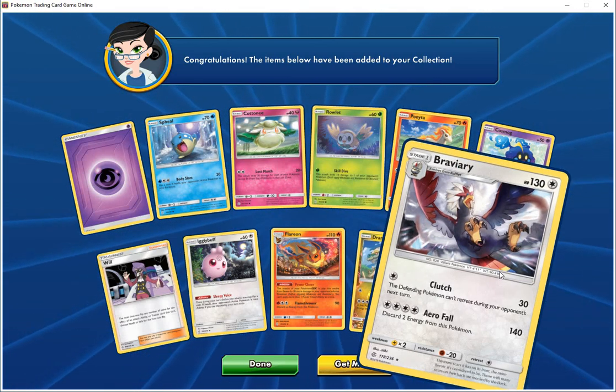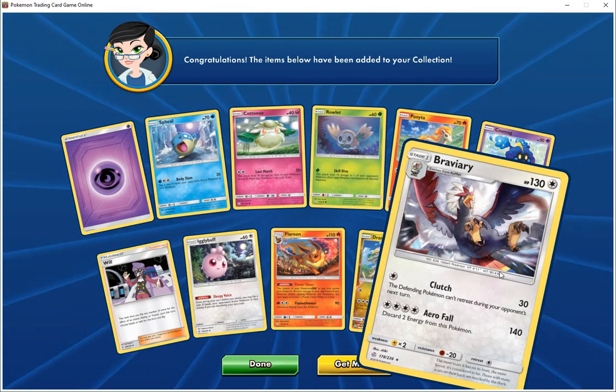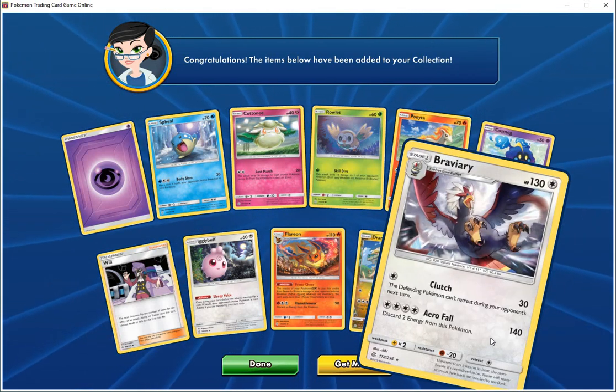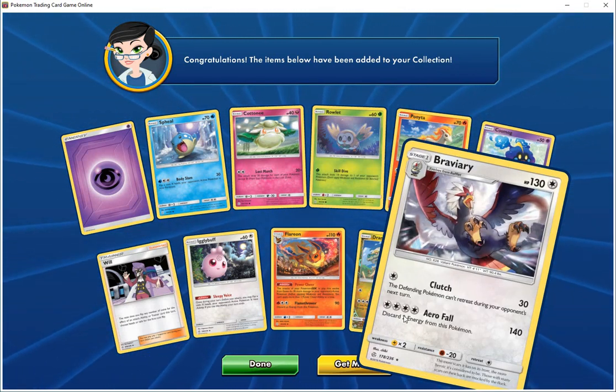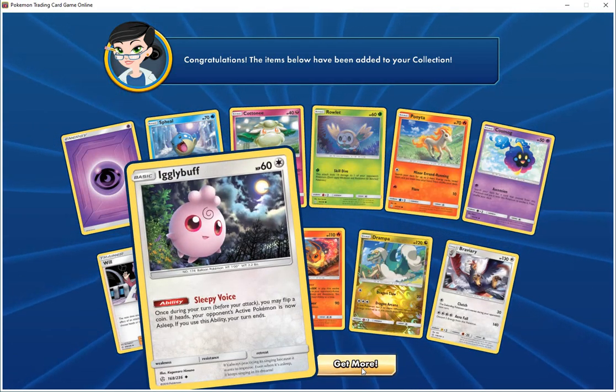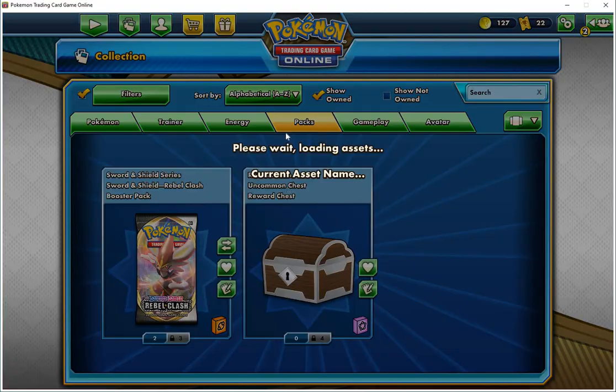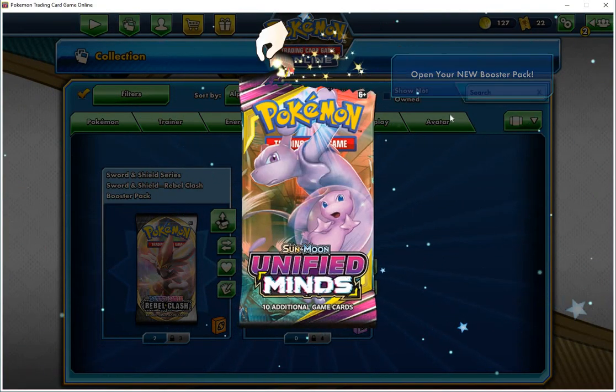Then we got Braviary, HP 130, Colorless — Clutch does 30, defending Pokemon can't retreat during your opponent's next turn. And Aerial Fall, 140 — discard 2 energy from this Pokemon. There was a decent amount on that one — got the Braviary and the other one there.